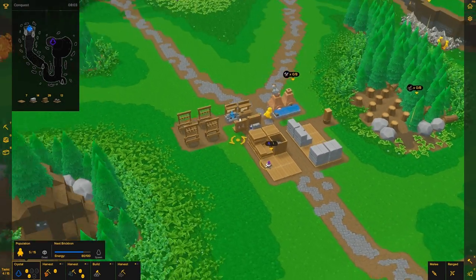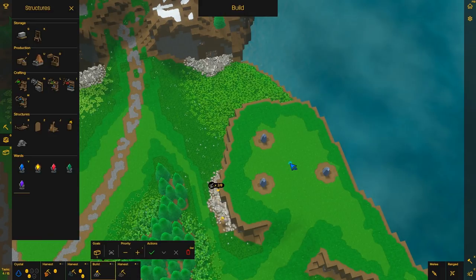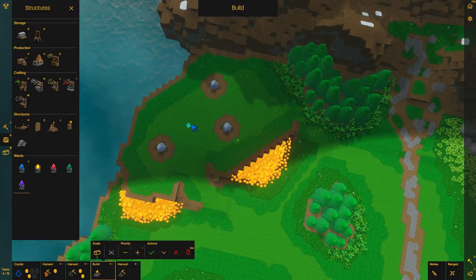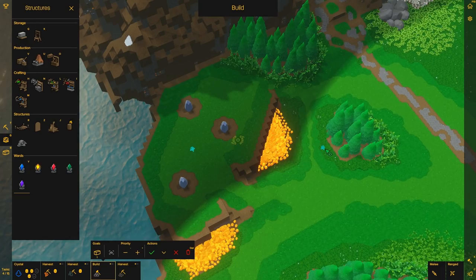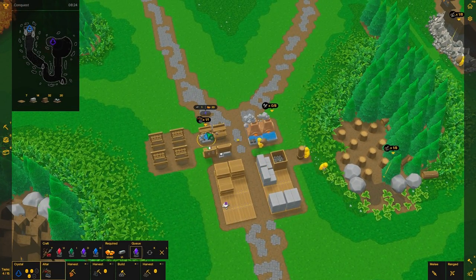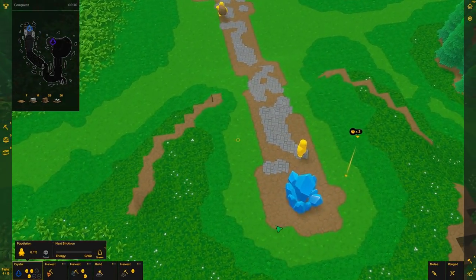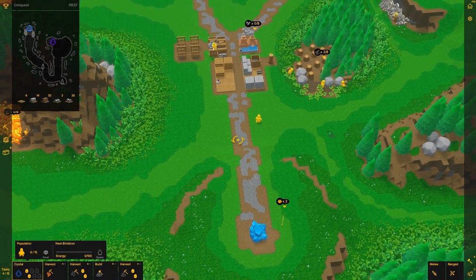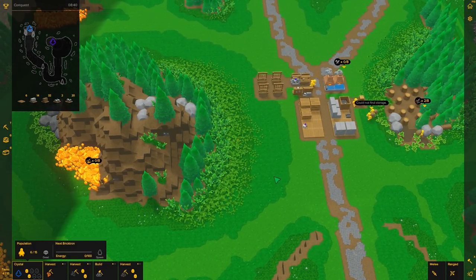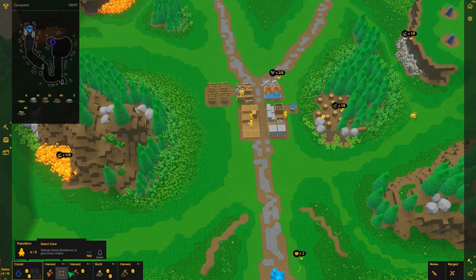We already got one pylon down — nice. If you place it right in the center it should hit all three, and we'll want one right here too. We just need the brimstone. We need more dudes — they should start running and doing things. We need more brimstone. Two guys on iron and zero on brimstone — they're all the same priority. So we're going to up the priority of brimstone; it's kind of important.